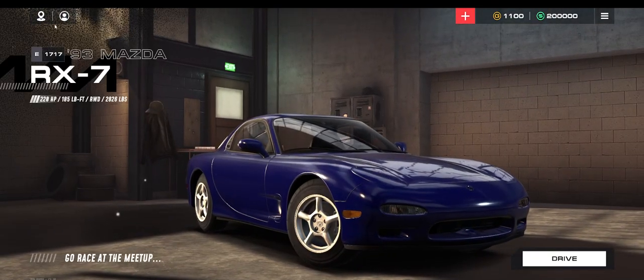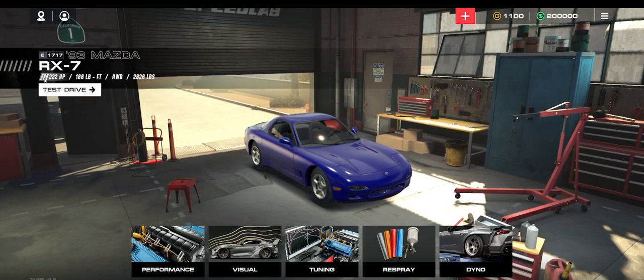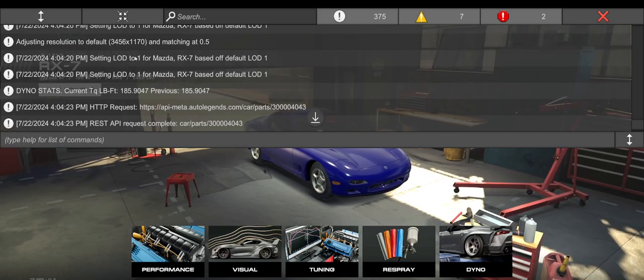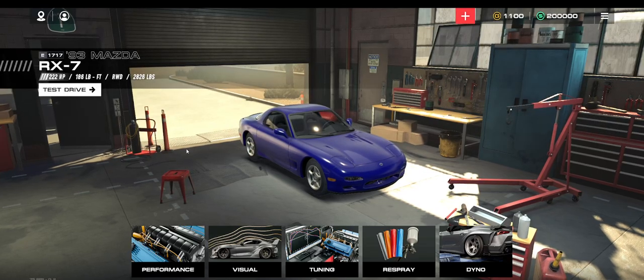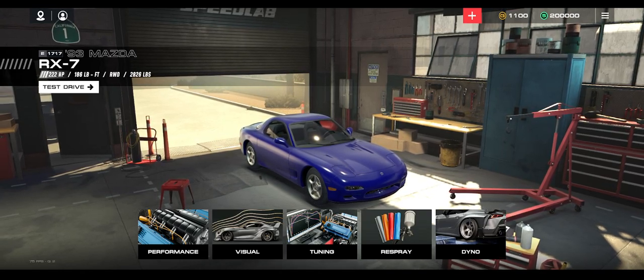I'm going to pause until I get the perfect car. I'm done resetting for now because I have to go do other things, but I wanted to at least finish off this video. I got a 220, 185 — so this is 1 HP and 1 torque off of what's considered perfect for the RX-7. If we come into the Speed Lab, you'll see 222, 186, so I'm technically 2 HP off. If you actually hit the tilde key, you can generally see your numbers in here — I'm technically 185.9. As you can see, 222, 186, and now I can max it out. That's how you reset farm. Have fun with it — hope to see you on the racetrack.